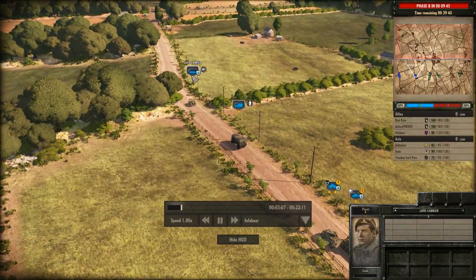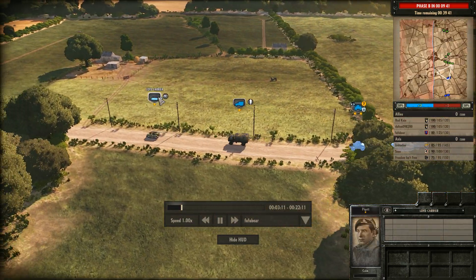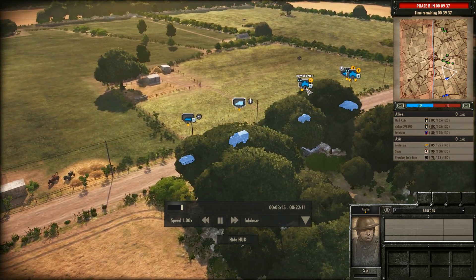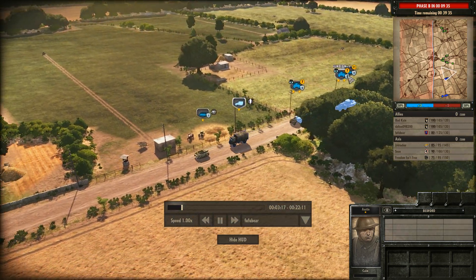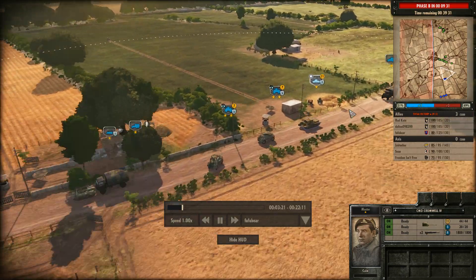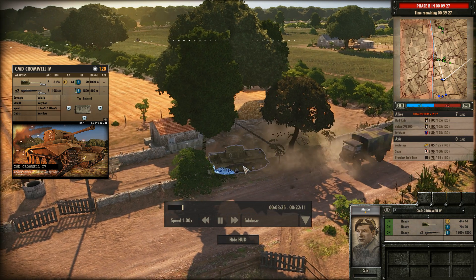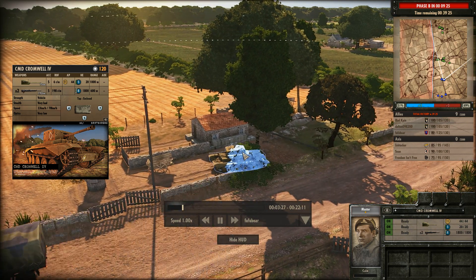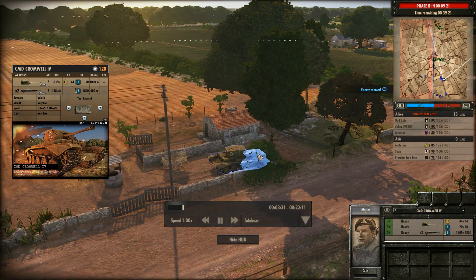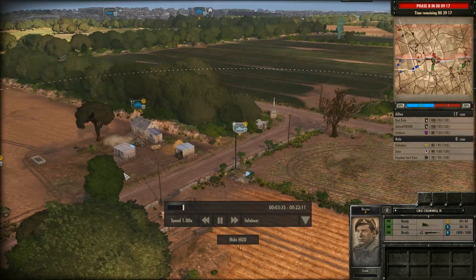He starts off with a few armored units and quite a few transports. We have the Lloyd Carrier with a machine gun, the Bedford with infantry inside, a Humber Mark IV — two of these — and a Cromwell Mark IV. This is a Command Cromwell. The nice thing about the Cromwell, as opposed to some other tanks, is that it also has HE rounds. Not all of them do. One of the Canadian tanks, the Ram II, does not come with HE rounds, which can really mess up your strategy if you're not prepared for that.